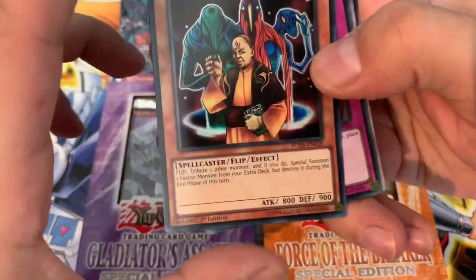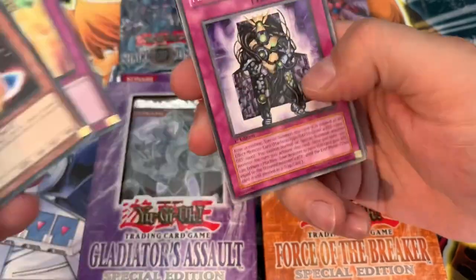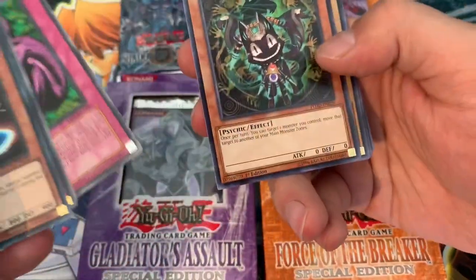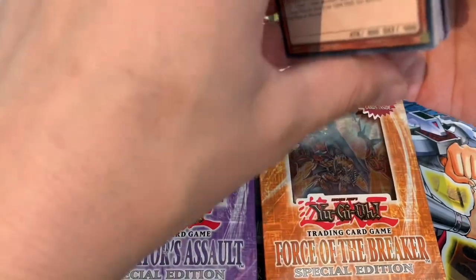We have a Summoner of Illusions and a Phoenix Wing Wind Blast. DB1, First Dead, Ancient Prophecy — that's interesting. And a Laval Dual Slasher.